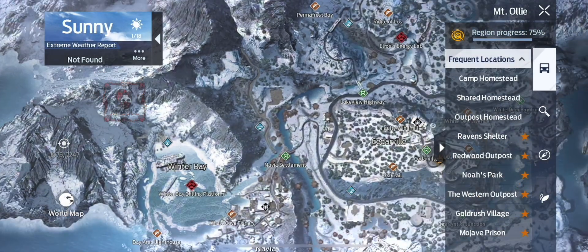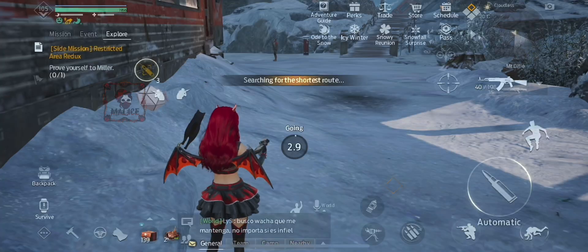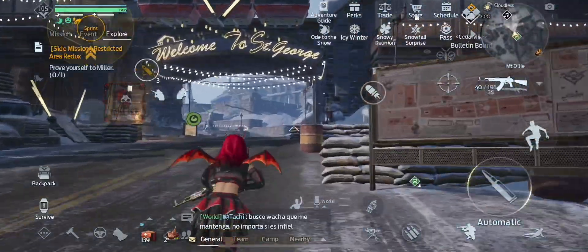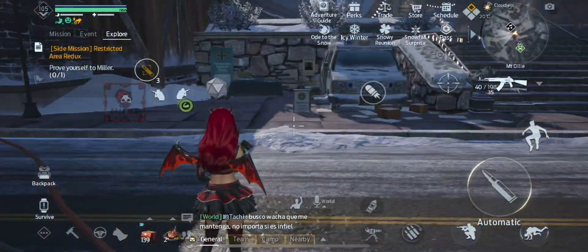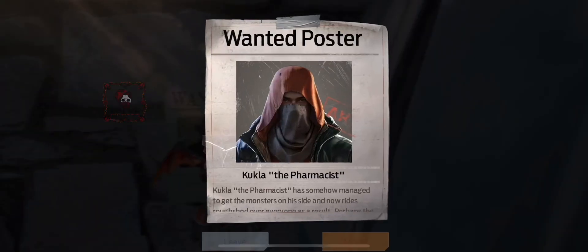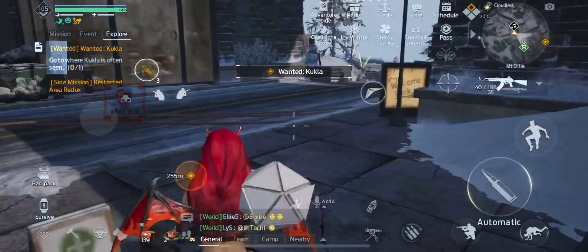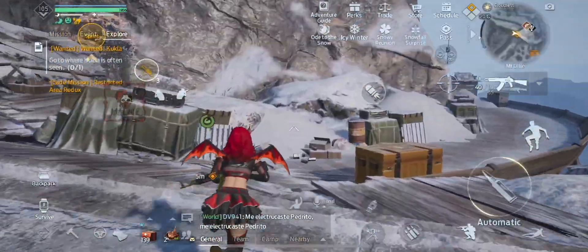Number five is Kukla the Pharmacist — and if I said that wrong, I'm so sorry. It's located here on your map. We're going to be running inside Cedarville, and when you see a blue van on your left, turn and it's going to be right there behind it on the wall. Follow the marker and you're going to have to fight a bunch of things, so be ready when you get there.